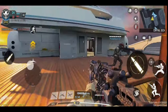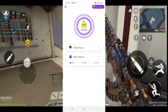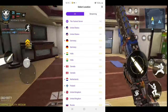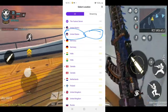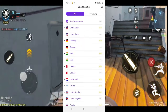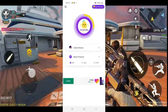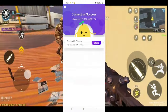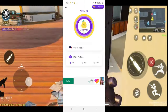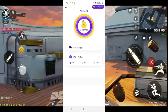After downloading, install the game. Then install a VPN called Potato VPN and download it. After downloading, select the location as United States and click Connect. This step is recommended if you are not living in the United States — if you are outside the US, this step is very important.